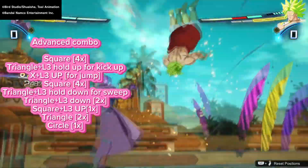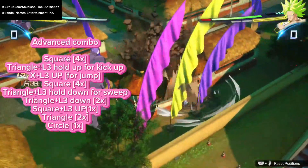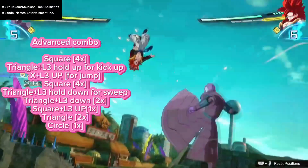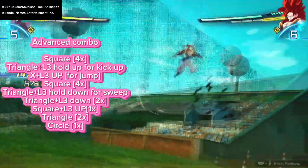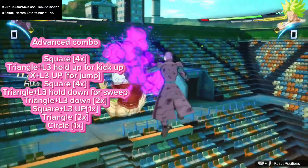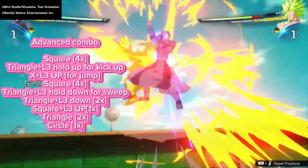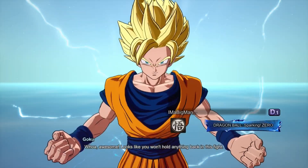For the advanced combo: square four times, triangle L3 hold up for the kick up, then X to jump after them, square four times again, triangle L3 down for the sweep, then triangle L3 down two more times, then square L3 up once, then triangle two times, then circle. It is a very advanced combo — I'm not gonna lie, this is gonna take you some time to get down, but it is very worth it and you're gonna be a very lethal hitman.